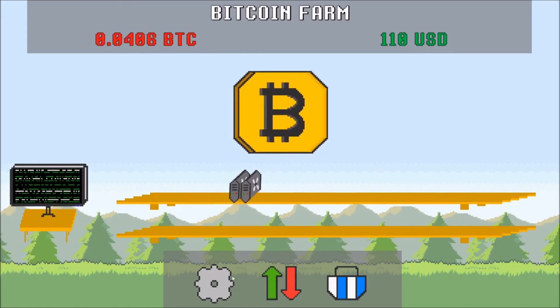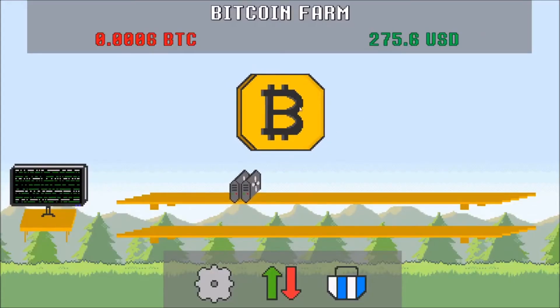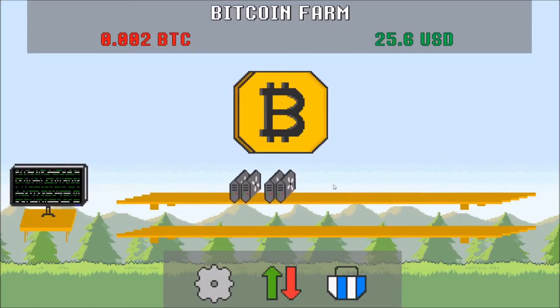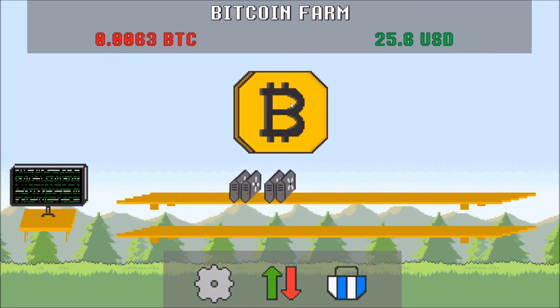I wanted to try and get to the next one. 0.0414 — that's 165 dollars. So I have 275 already, which means I could get another one. And now it's going up even faster. I'm liking this game a lot better with the upgrades. I want to try to get two GTX 1080 Ti's for 2500. Let me just use both my fingers and double-click on this.